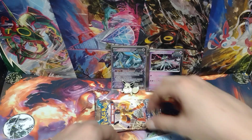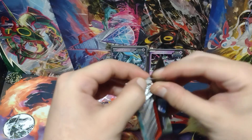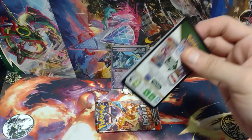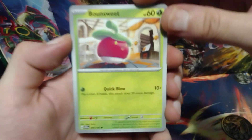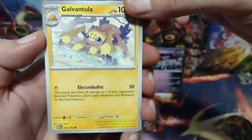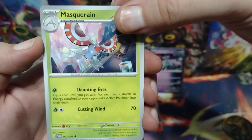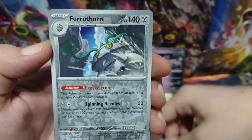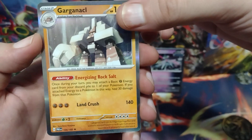Alright, moving on to the final two packs of this opening. Moving to the Paradox Rift. There's the code card. Bounsweet, Feebas, Aipom, Galvantula, Counter Catcher, Masquerain, Ancient Booster Energy Capsule. For the first reverse holo it's a Swablu. And for the next reverse holo or better it is a reverse holo Ferrothorn. And for the holo or better it is a holo Gardevoir — wait, holo Garganacl. Holo Garganacl.